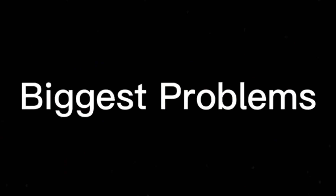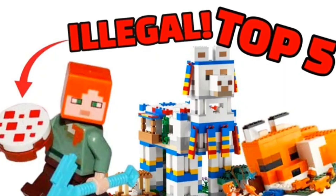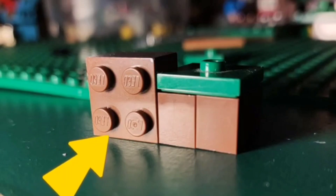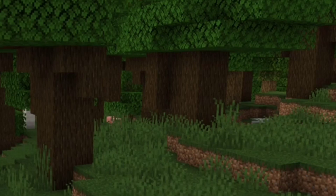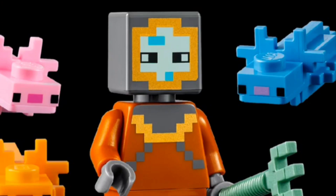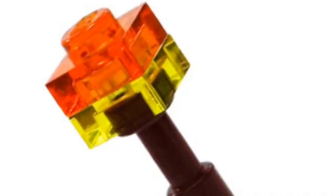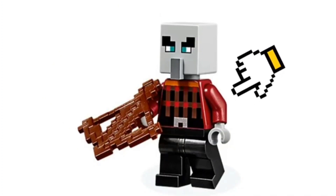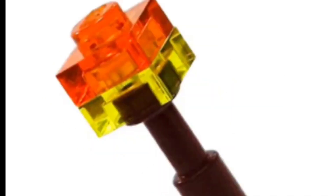Here are the top 10 biggest problems with LEGO Minecraft. At spot number 10 we have small inaccuracies — things like the grass block not being an exact cube, or the round cake that we had. There are quite a few things that just aren't very accurate to the game in LEGO Minecraft, and a lot of them need to be fixed. Even the minifigures have round arms, but some of these are quite an easy fix and LEGO could always do something about that.